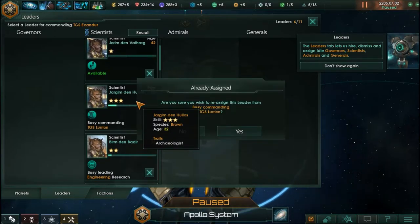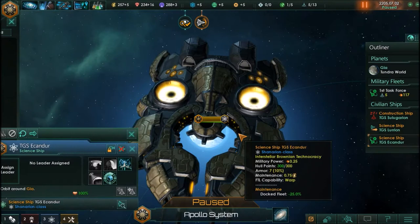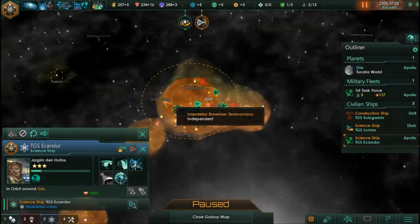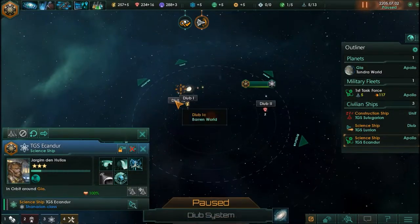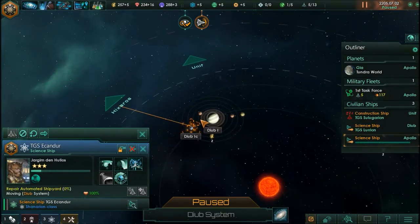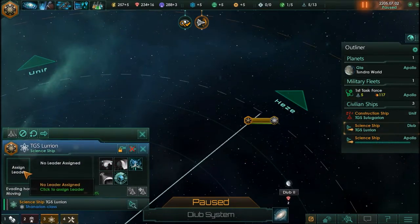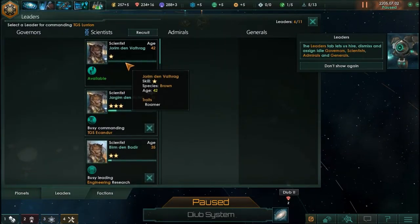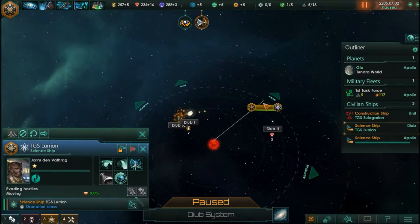Already assigned — do you wish to reassign? Yes. We're going to pop him onto this new starship and take it out to the Dweeb system. We have a special project out there to take care of. For the Luguerian, we need to assign a new leader — Joram Den Vatrag — and he is going to continue to the Hay system and on out to the black hole to do some research.